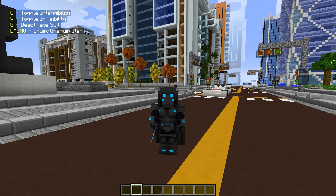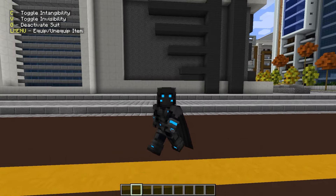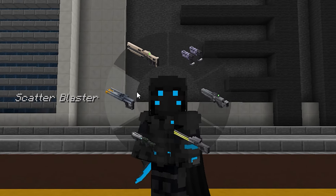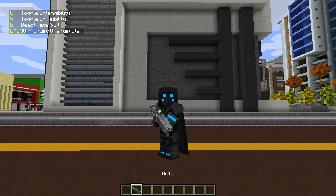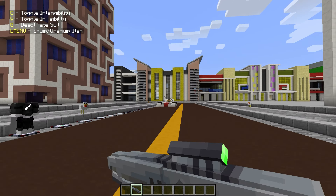Next we have the hero called Assassin. We can activate the suit - he's got intangibility which is really OP and kind of underrated. We also have invisibility and can activate and deactivate the suit. He has a blade, and look at his inventory - it's insane. He has rifles and pistols.